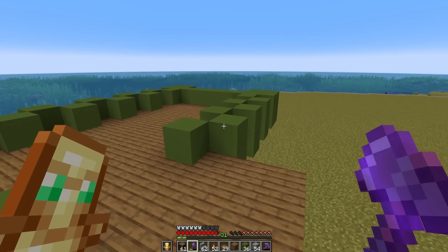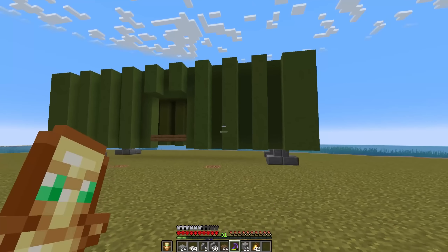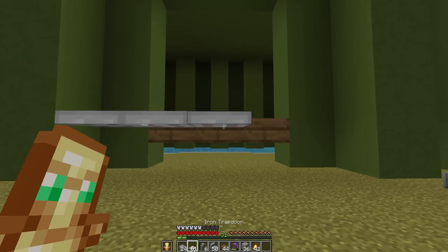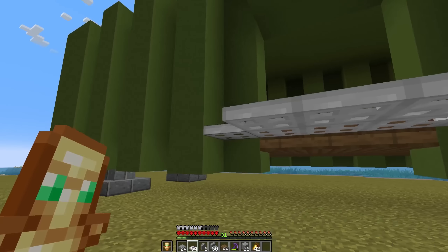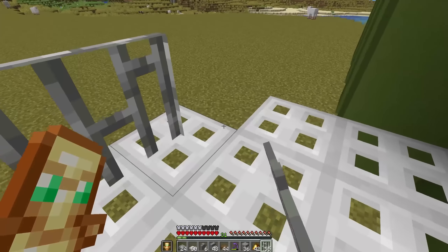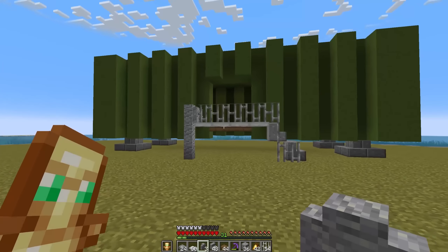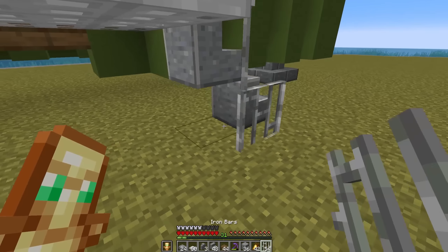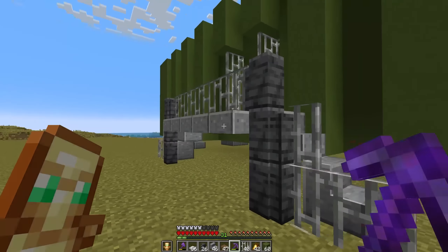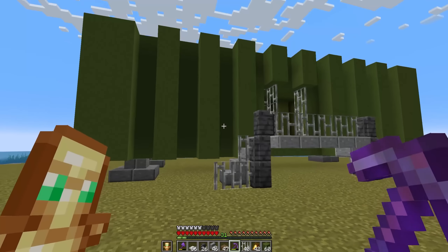We're going to be building a few shipping containers and maybe even some construction equipment. Let's just try and get some shipping containers down and see if we can sort out some storage, somewhere to sleep, and probably somewhere to put the portal as well. So I think I want to put this first one right at the back here. Let's just get some feet down and figure out how big it's going to be. I think I'm happy with the size and shape - we just need to figure out a way to actually get inside, some kind of metal gangway platform. Let's try dumping some iron railings on here and see how that looks.